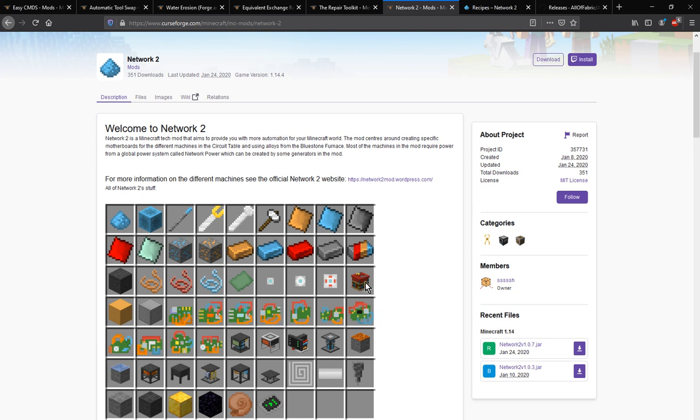You'll be required to make a circuit bench and then from there make circuits from different alloys, ores and so on. Then you can make machines such as a drill, melting and freezing blocks, using a terminal to find out information, and a few generators.